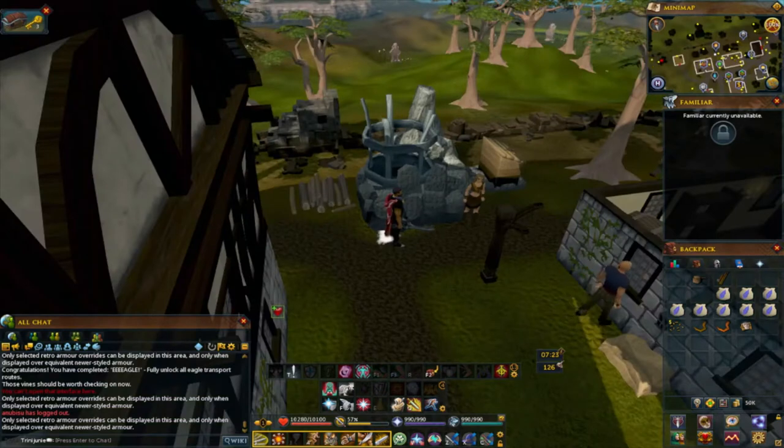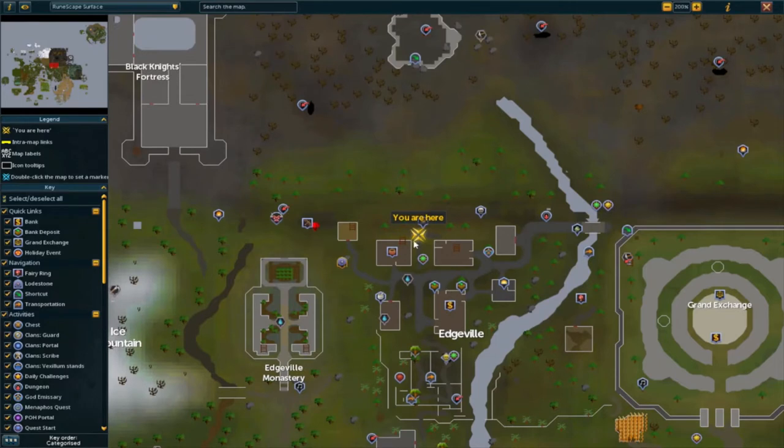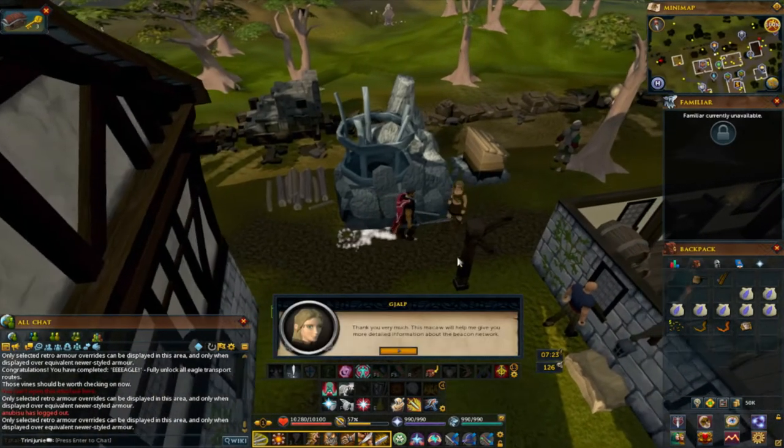Here's Gajalp — she's in Edgeville. From the lodestone just go a little northeast and she'll be right there. Use a macaw pouch on her.